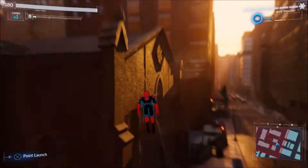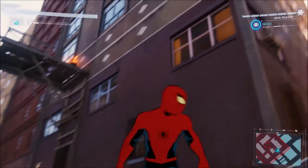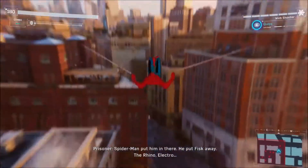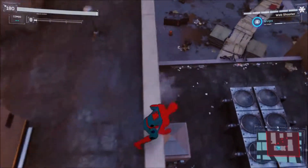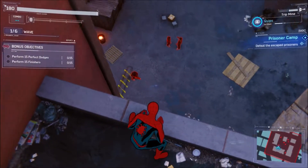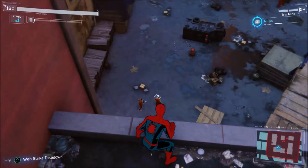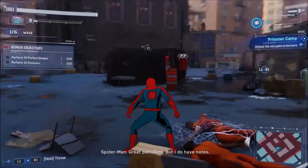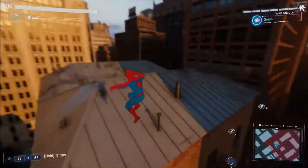We're just going to go around the perimeter here and take out these guys on the outskirts where no one's really guarding. I think there's just one more guy on the outskirts we can take out, and then it's just the guys on the interior which are going to be the problem. Let me have this guy walk into this trip mine — I'll shoot a web over there and place another trip mine right there.